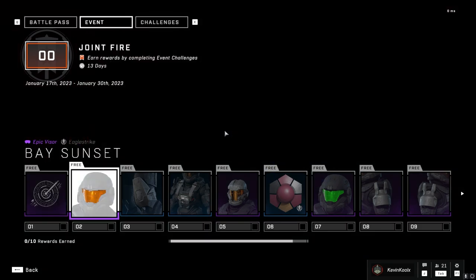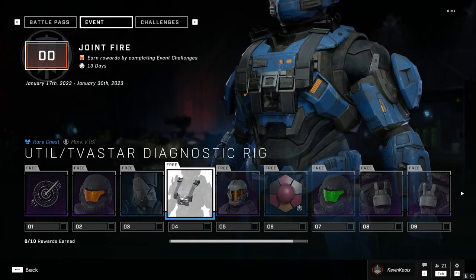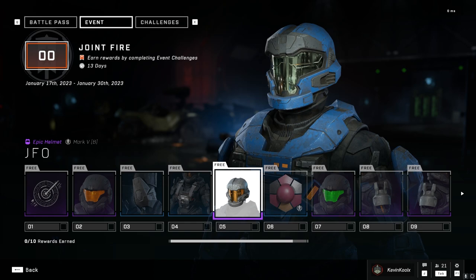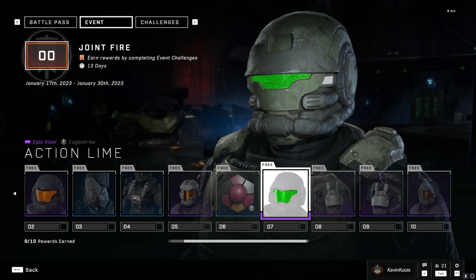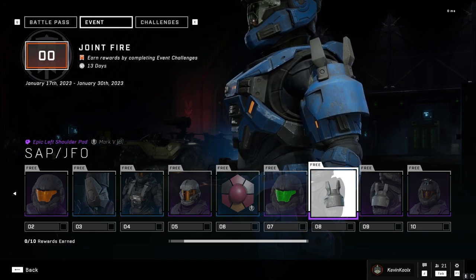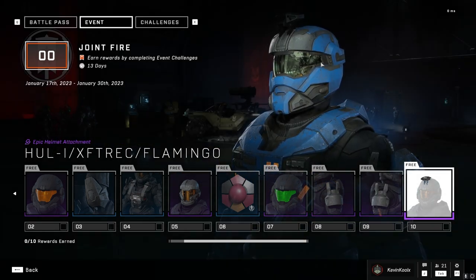Let's go through the event pass real quick. We have a new backdrop, a new visor, a new knee pad for the Mark VB, a chest piece for the Mark VB, the coveted JFO helmet which I'm sure many of you are excited about — myself included. There's a new coating for the Mark VB, another visor which is a good cross-core visor so you don't have to worry about which core. Also the JFO shoulder piece for the Mark VB, another shoulder piece, and a pretty sweet-looking helmet attachment.